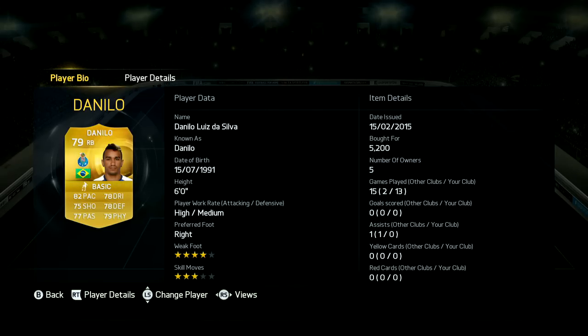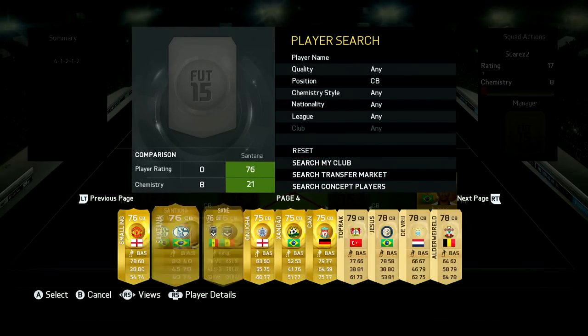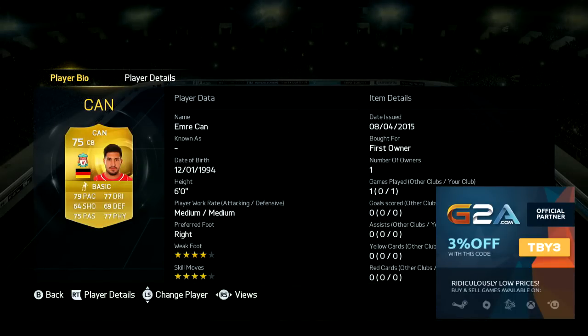If you do want to get some coins, check the link in the description for fifashop.co.uk and use the code TOBY10 to get a little bit of a discount. There are some really awesome ways to get coins back into your account. Or if you'd prefer to get some PSN codes, MSP codes, or just really cheap games, check out G2A in the description below. Use the code TBY3 to get some money off at the checkout.